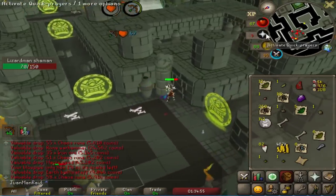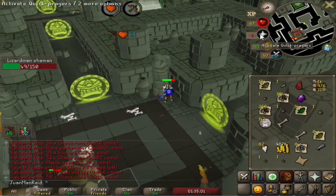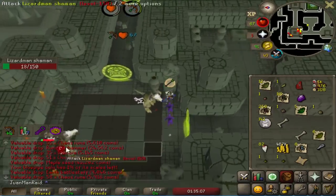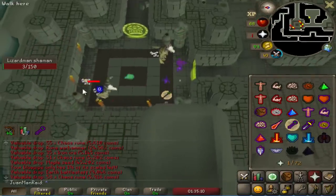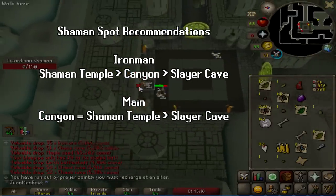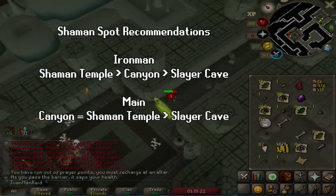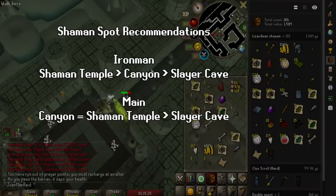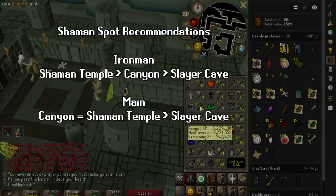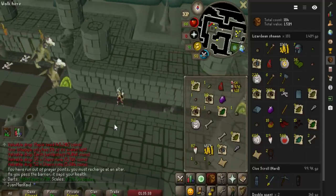Overall, I would say the Shaman Temple is superior to the Slayer Cave shamans in pretty much every single way — more kills per hour, less annoying to kill them, and you can be here on task or off task. The Shaman Temple compared to the canyon is a little bit controversial, but I'd still say the temple is a bit better, especially for Ironmen. The canyon spot can theoretically get more kills per hour with a cannon, but for Ironmen you have to factor in time making cannonballs and the risk of getting crashed. So it's probably still a bit better than the canyon — maybe not so much for mains since they can just buy cannonballs.